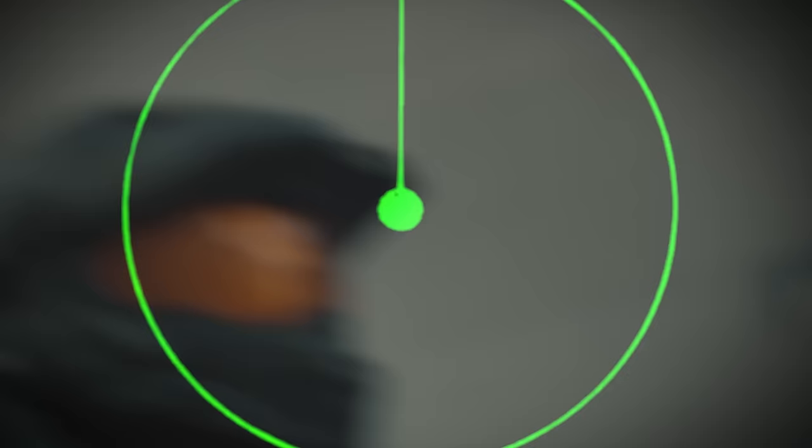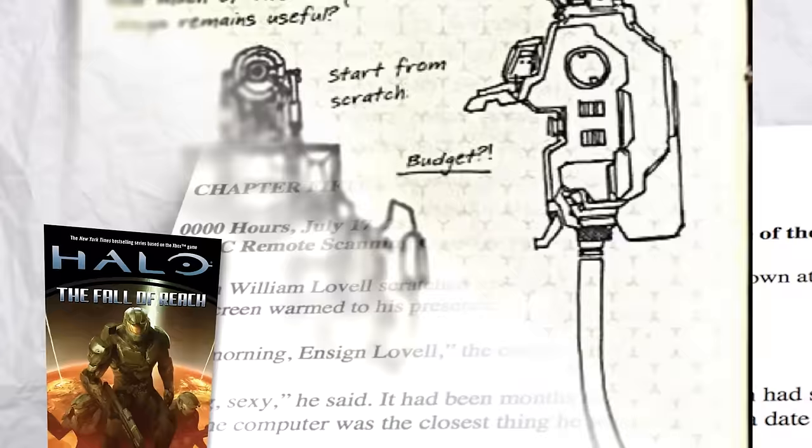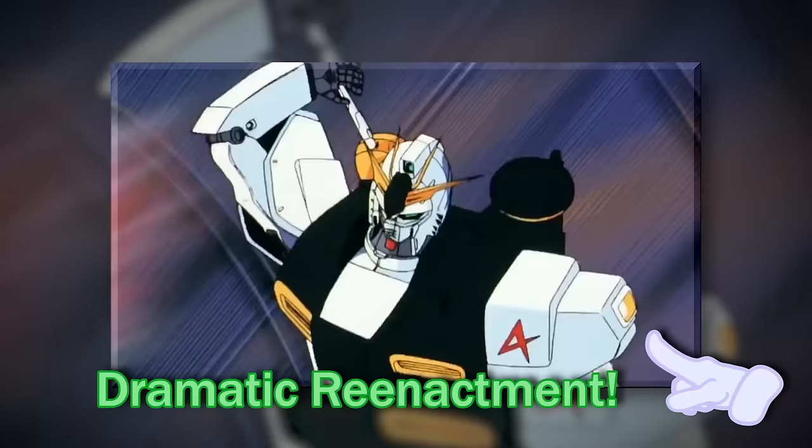But before we talk with an expert, we should first take a quick look at the armor itself. According to the game's lore, the Halo franchise takes place in the fairly distant future — the 25th century and beyond — and the power armor tech has been in development for nearly a hundred years, so you can imagine that its design has evolved quite a bit. Chief's signature armor only came after three other failed attempts. Before his suit came into being, older marks acted more like exoskeletons, with the wearer kind of inside of a robotic cage. Think of it like a Gundam or mech suit, but scaled down quite a bit.